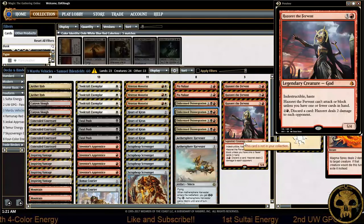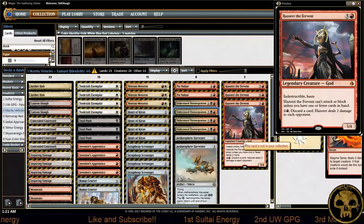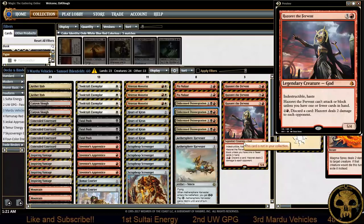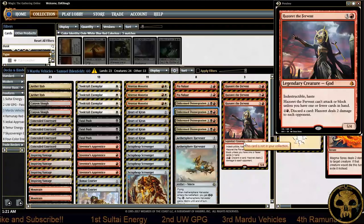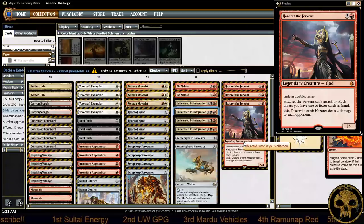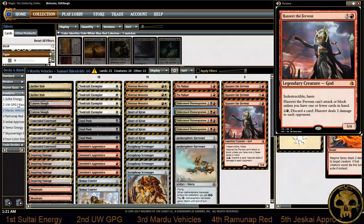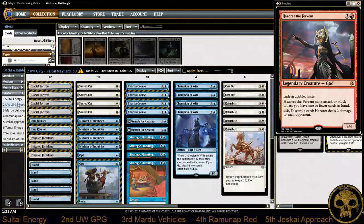Now with a meta full of artifacts, I'm sure the number of Abrades will come up. We could see the rise of artifacts but were unable to get enough people to put in Abrades to keep them out of the top 8. Get ready to fight a lot of Vehicles, Oketra's Monuments, and God-Pharaoh's Gift — specifically the Refurbish version.